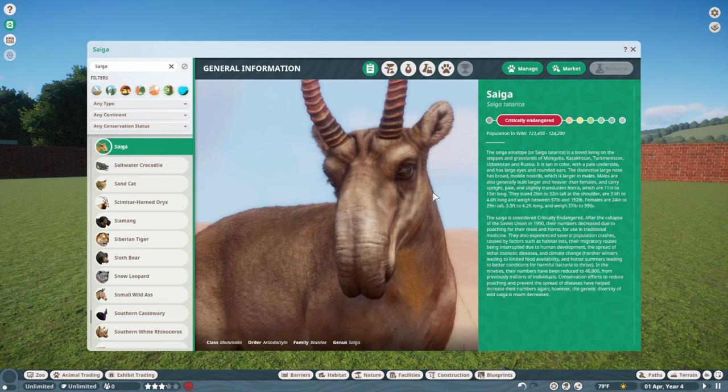Males are generally built larger and heavier than females and carry upright, pale, slightly translucent horns which are 11–15 inches long. They stand 26–32 inches tall at the shoulder, are three and a half to four and a half feet long, and weigh 57–152 pounds. Females are 24–29 inches tall, 3.3–4.2 feet long, and weigh 57–99 pounds. The Saiga is considered critically endangered — after the collapse of the Soviet Union in the 1990s, their numbers decreased due to poaching for meat and horns for traditional medicine.